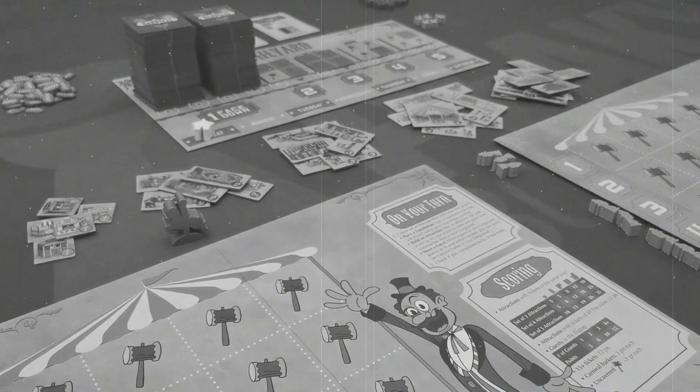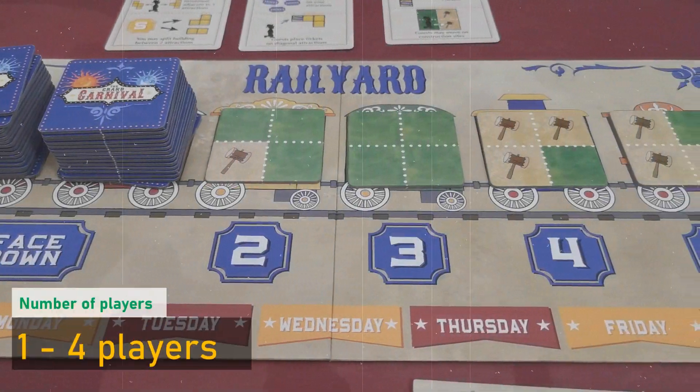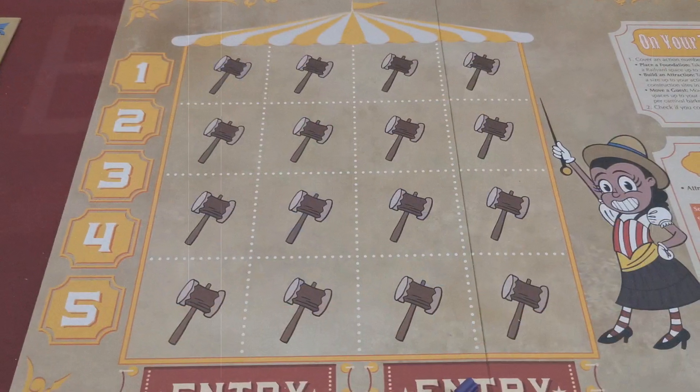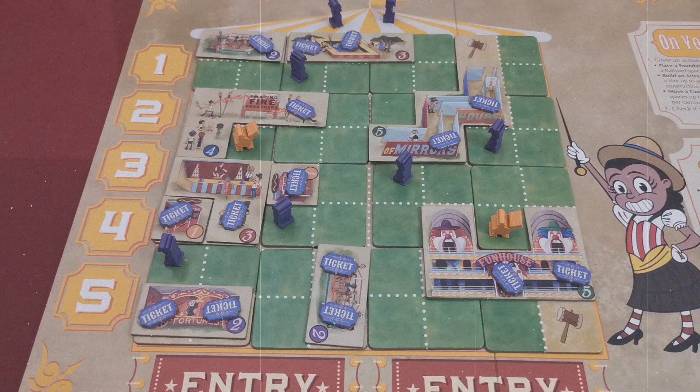It is the summer of 1937. A carnival train arrives in the rail yard of Littleton Town and will stay for a week. The players in the game have seven days to construct the best carnival in town.